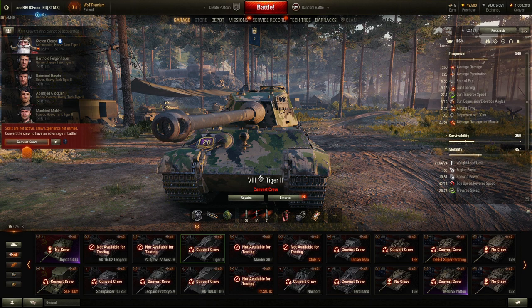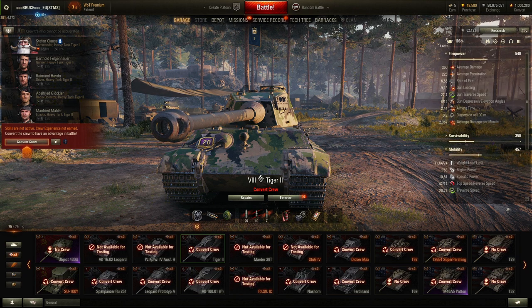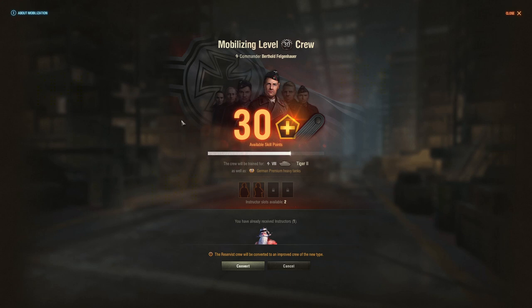The Tiger 2 is a tier 8 German heavy tank and I have the commander plus the rest of the crew, each only at two skills except for the commander who is working on his fourth skill. In order to convert the crew, click on the convert button right here, and you will get several points — the so-called skill points — depending on the amount of experience your crew members have earned previously.